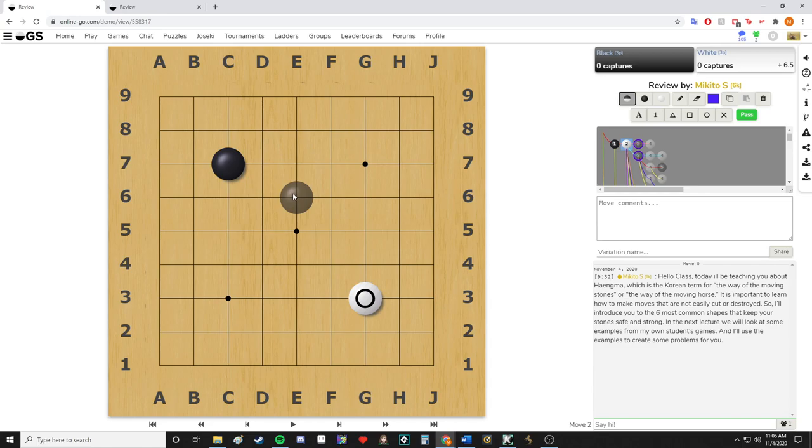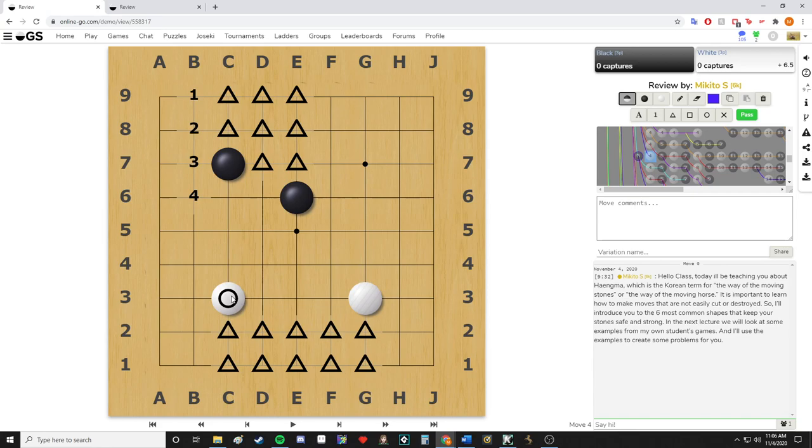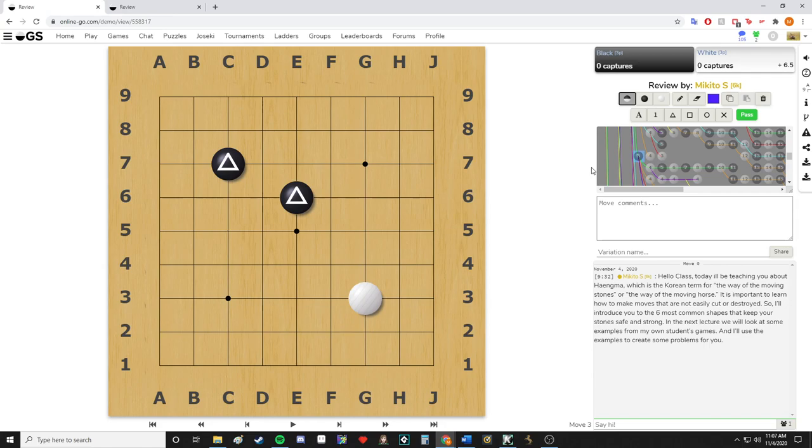Next would be the knight's move. The knight's move is named after the chess piece — it moves in an L shape. The idea with the knight's move is that you're still well connected and it's moving faster than the diagonal. Where the diagonal was diagonally connected, black moves one step further, building more territory — actually a full extra line of framework territory, which would be three points compared to two. It's still slower than the three-space extension but on the right track for building territory in the opening.